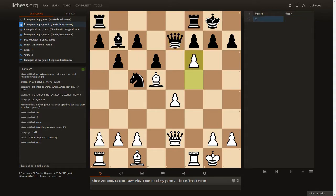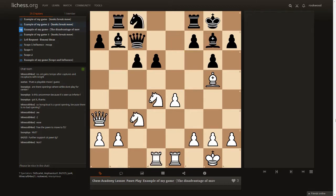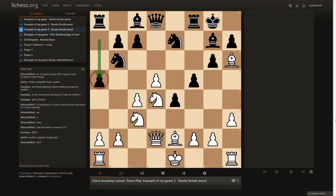Here's another example: I traded on e7 and played f6, which creates a hook onto the g7 pawn. After my opponent moves the queen or takes the pawn, I create weaknesses, bring in my rook and bishop, and continue the attack. The hook move f6 created a clear advantage.